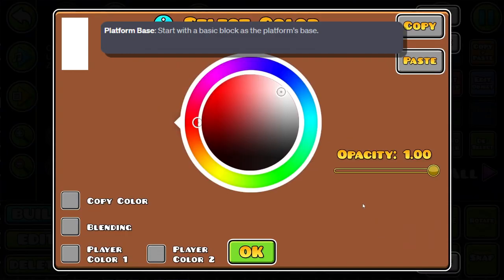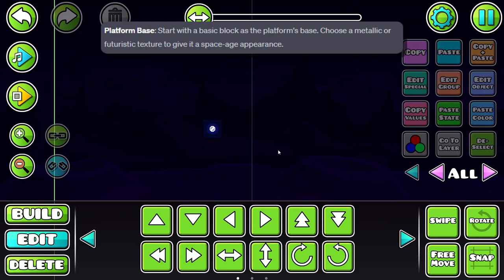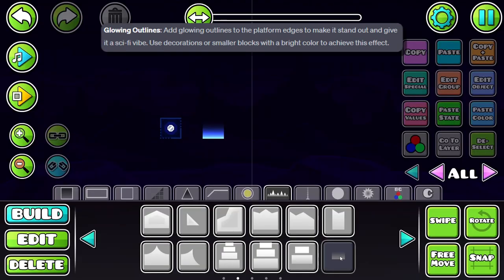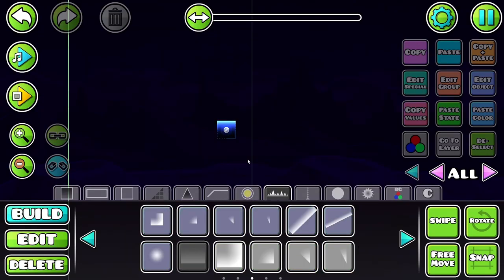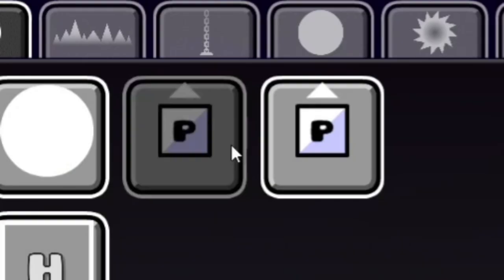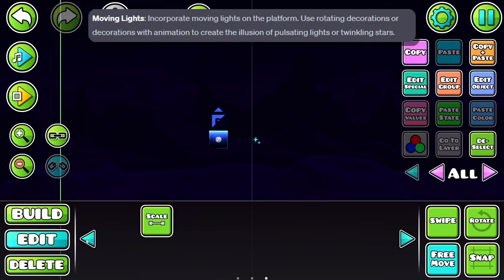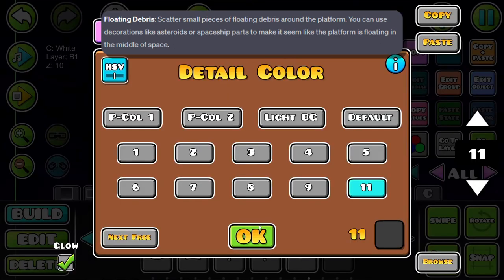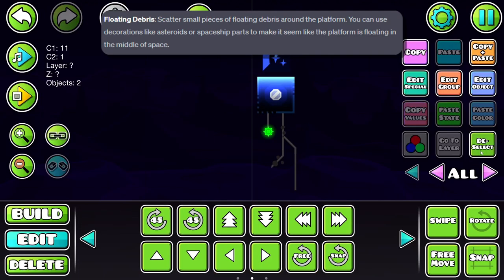Start with a basic block as the platform's base. Choose a metallic or futuristic texture to give it a space-age appearance. Add glowing outlines to the platform edges to make it stand out and give it a sci-fi vibe. Use decorations or smaller blocks with a bright color to achieve this effect. Incorporate moving lights — what does ChatGPT mean by moving lights? Does he mean something like the particle block? I guess we can use that.